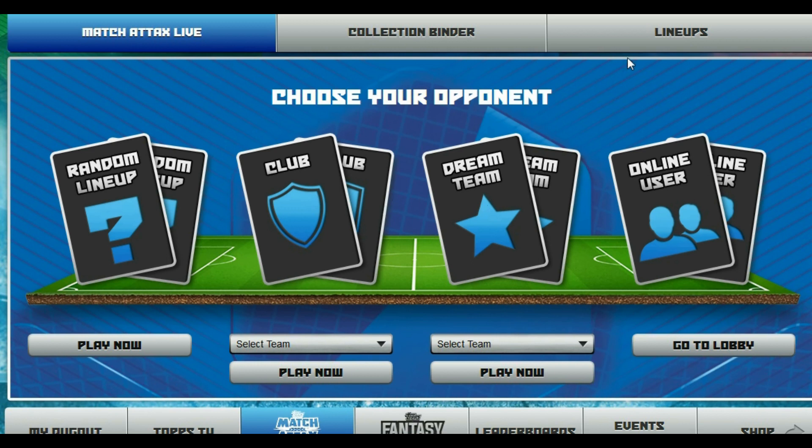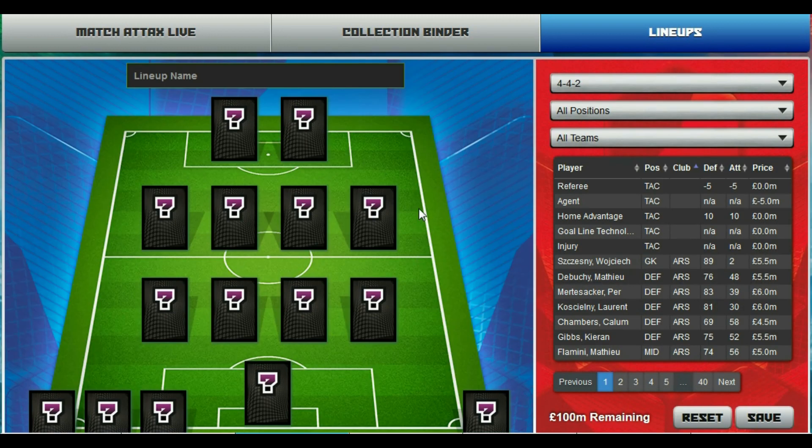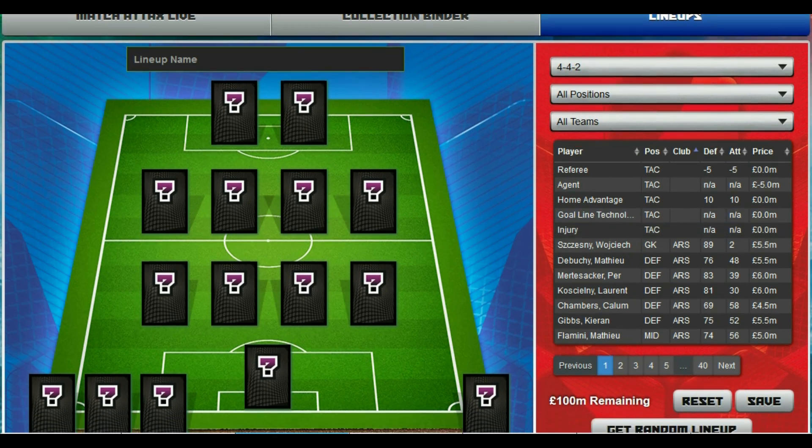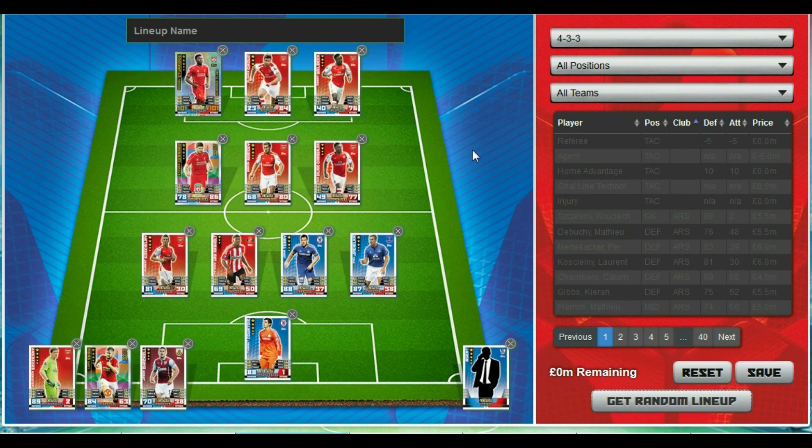We're going to use a random team, so let's head over to lineups. Our usual formations are there, but we need to create a new lineup. Here it comes — there it is. We're going to move down here and hit get random lineup. Come on, give us a decent team. There we go — not too bad. We've got the agent card, an 89 goalkeeper on the bench, and Courtois in goal.